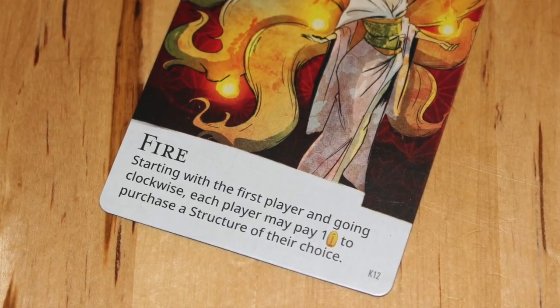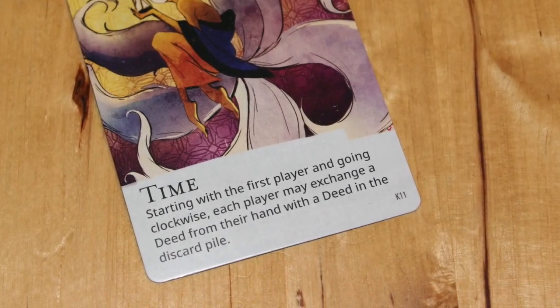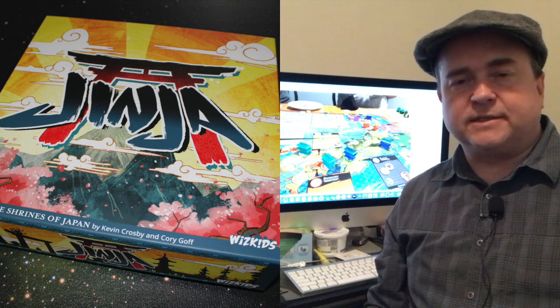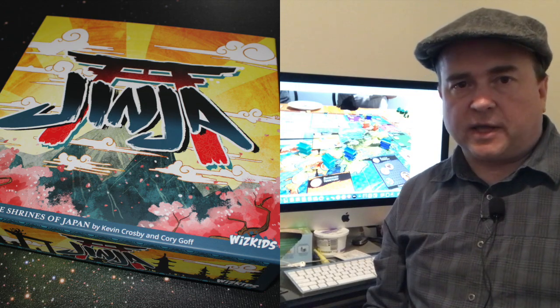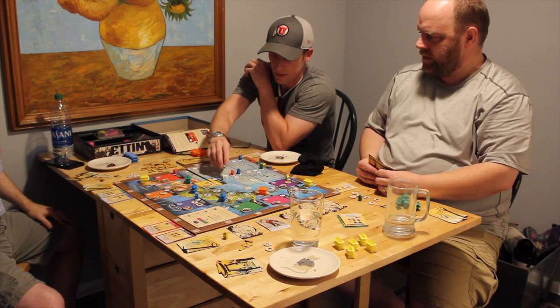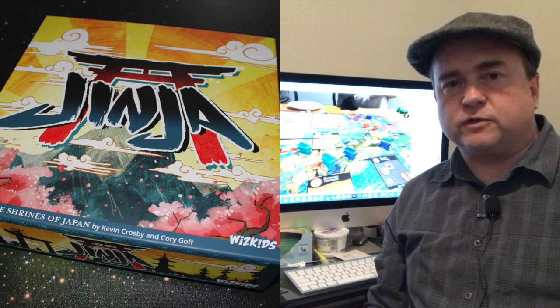Every round, you flip one of those kitsune cards over, and for that specific round you do whatever that card tells you to do. Players can take advantage of those cards and take the actions on them if they like, before the actual game round begins. Once the season begins in earnest, players then place their workers in the different spots.